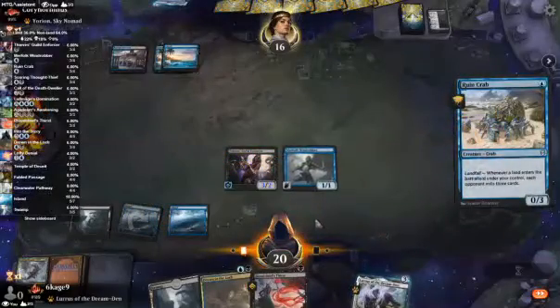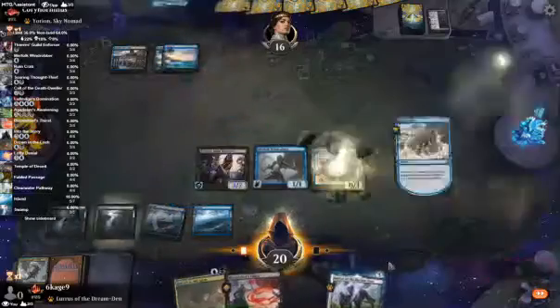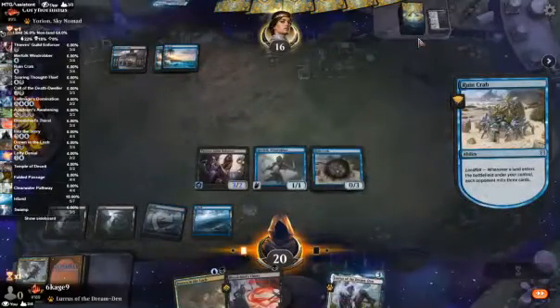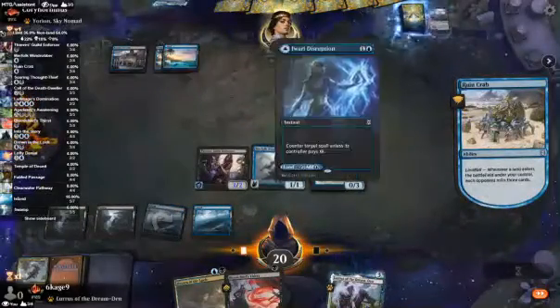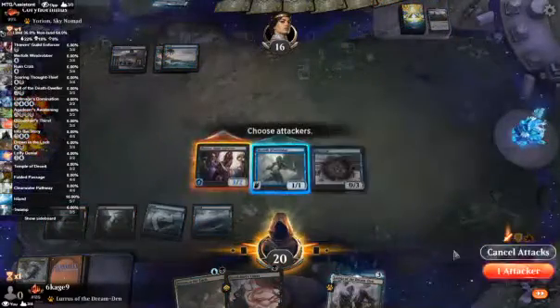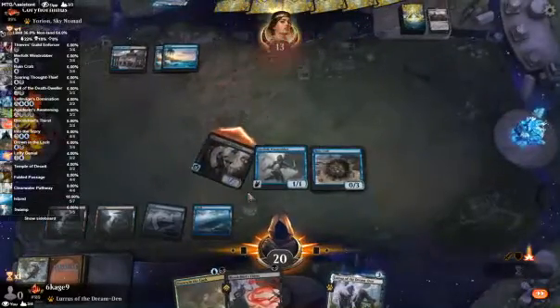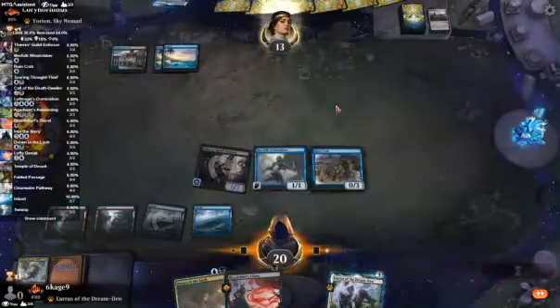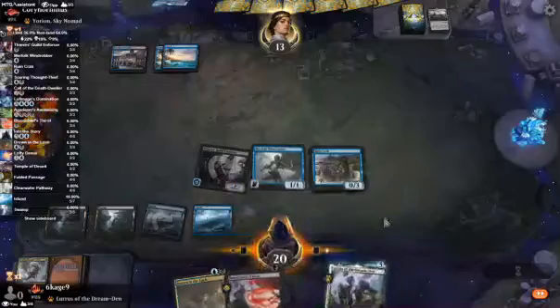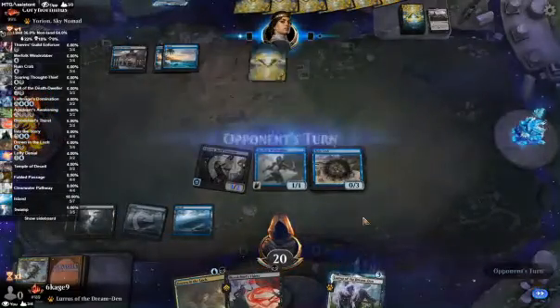Ruin Crab? Do you dislike the Ruin Crab? No? Okay. Land. Ugin. Definitely control. Why didn't I swing with the Wind Robber? I don't know. Like I said, misplay.